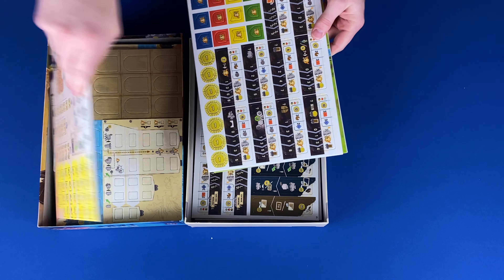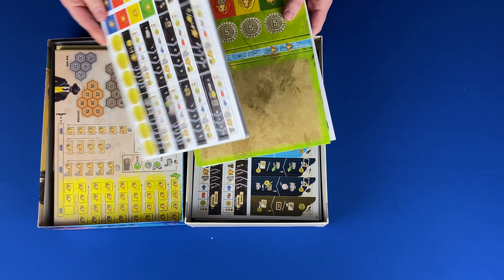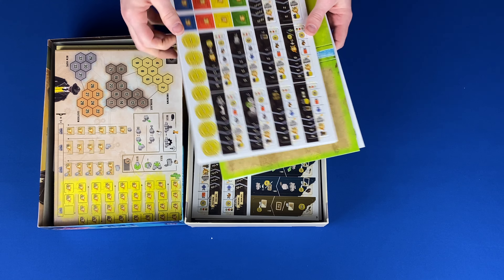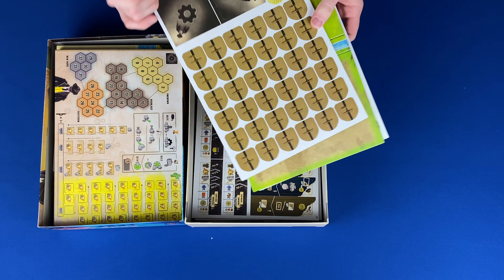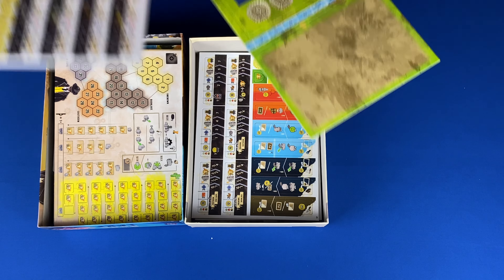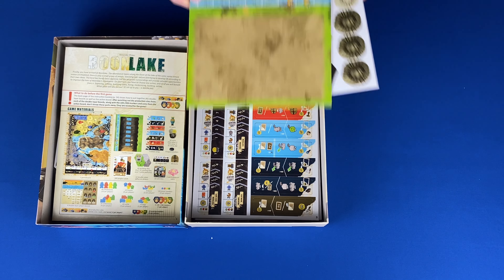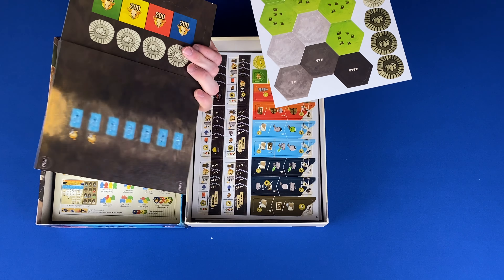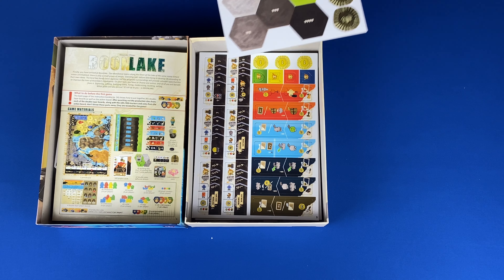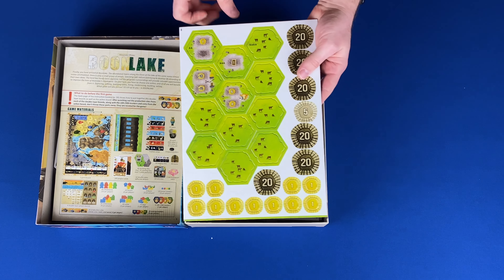A bunch of punch boards. This first one has money, scoring tiles, scoring markers, levers, solo tiles, and a start player token. Action board, money and scoring tiles. Building and cattle pasture tiles, and money.